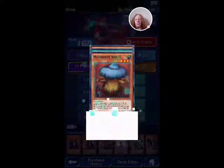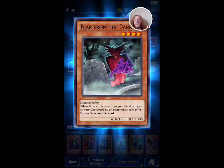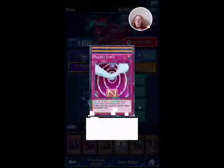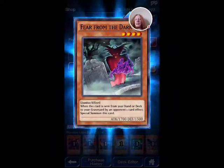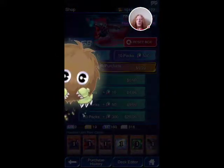Next one. Mushroom Man 2. Acidic Downpour. And Fear from the Dark. Magnet Force — this turn, all monsters on the field whose original types are Machine or Rock are unaffected by your opponent's monster effects except their own. Armor X. And Fear from the Dark.